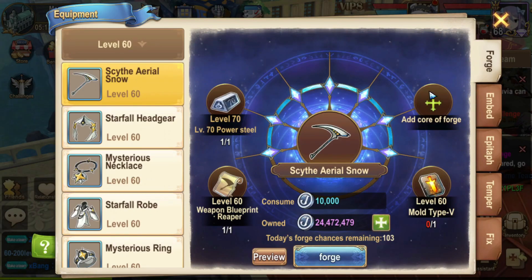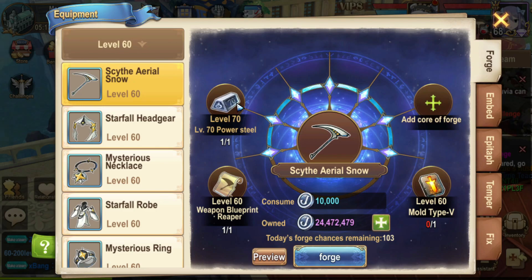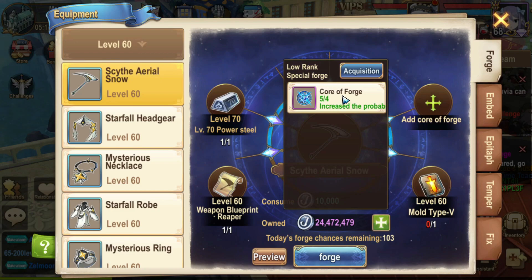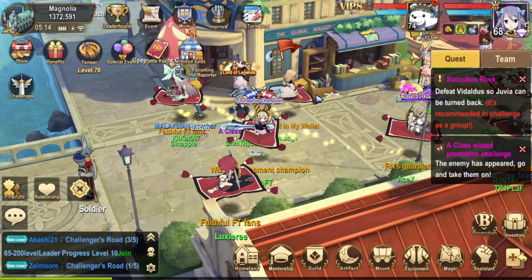To get equipment you can do the normal story, or go to the Forge and craft gear. When crafting you'll need to match your power steel level, blueprint, and mold - all three need to match. For example with level 60 power steel, you'll craft a level 60 weapon that will be blue, purple, or orange - higher rarity means higher stats. To increase the chance of better rarity, you can get cores from daily missions and daily logins, or use 20 gems to get one, giving you a higher chance of purple and orange gear.